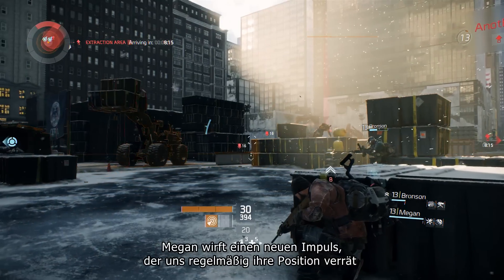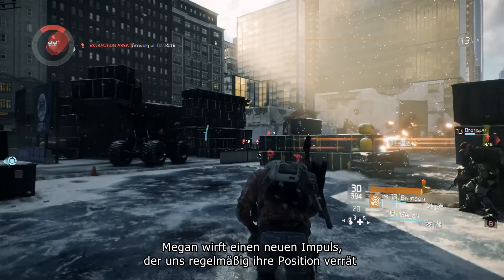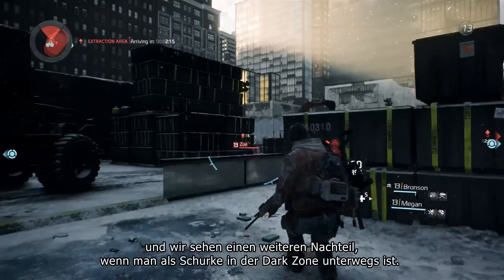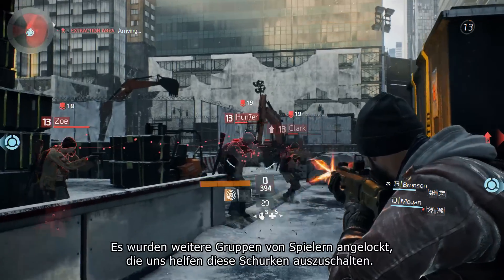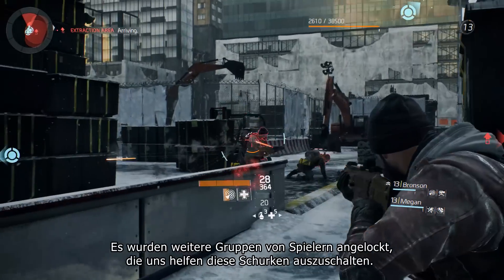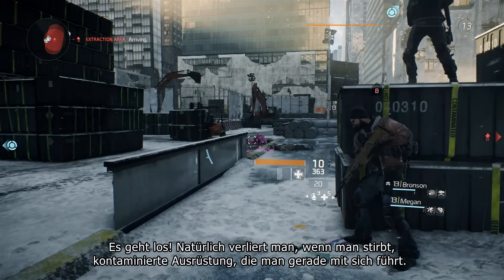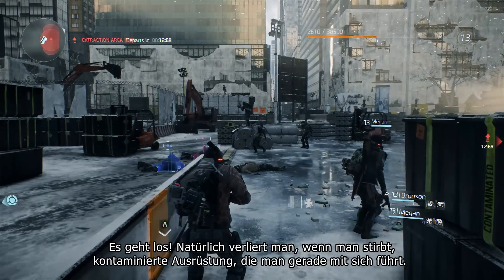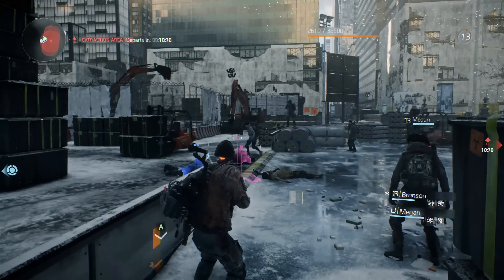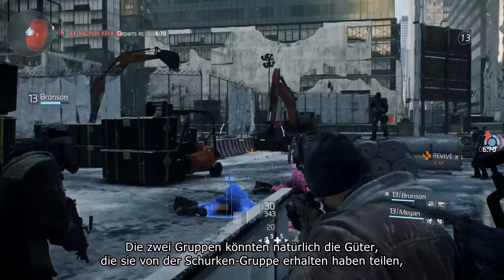Megan's going to throw out another pulse, which really gives us good positioning on their locations. And here we can see another downside to going rogue in the Dark Zone — they have attracted another group of players which is helping us take down this rogue group. And of course, when you die in the Dark Zone, you drop any contaminated gear that you're currently carrying.